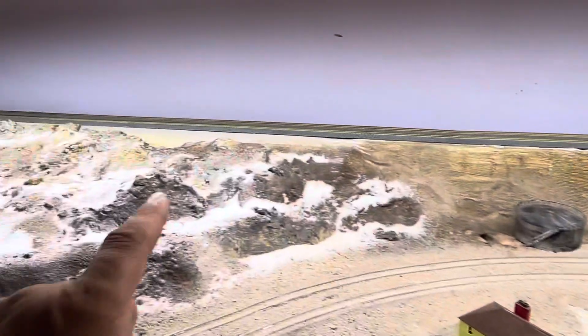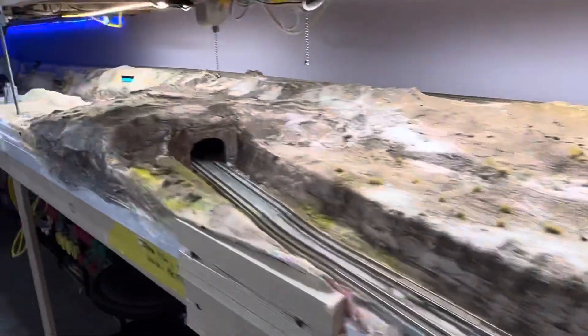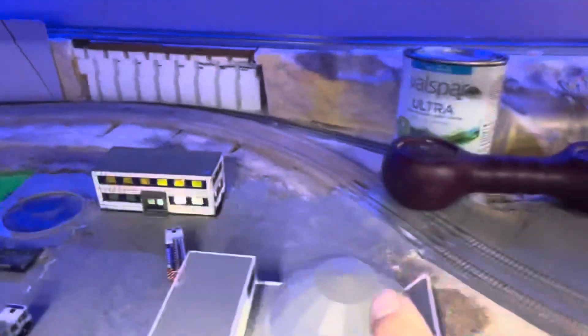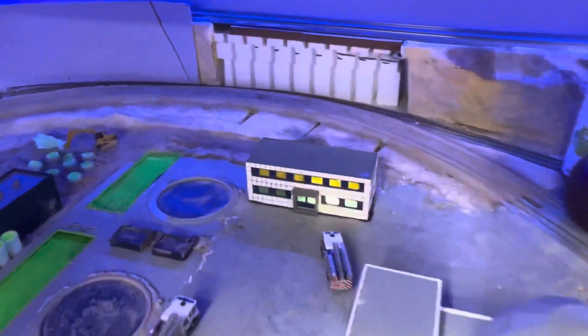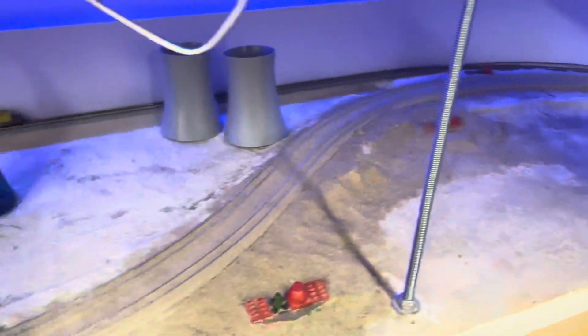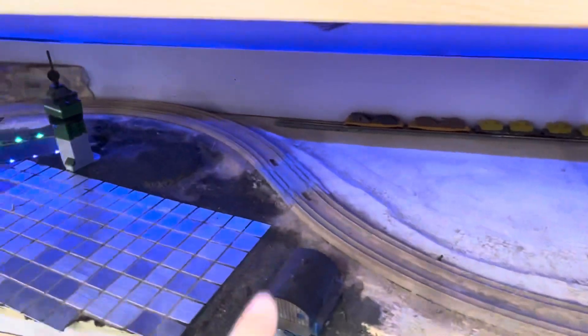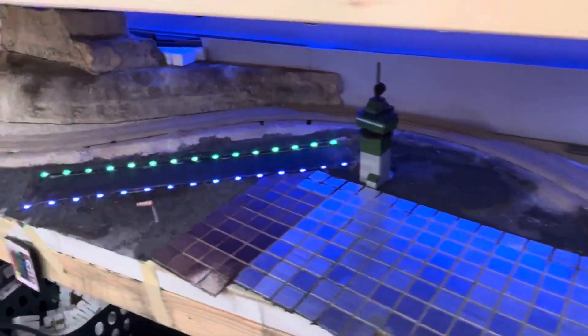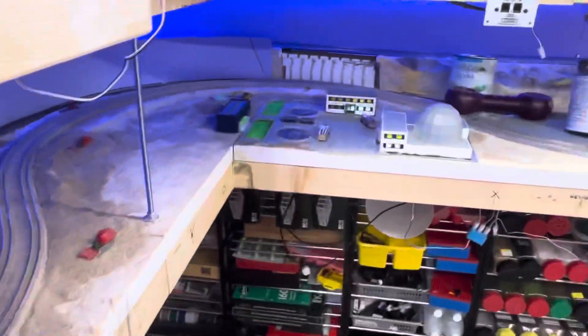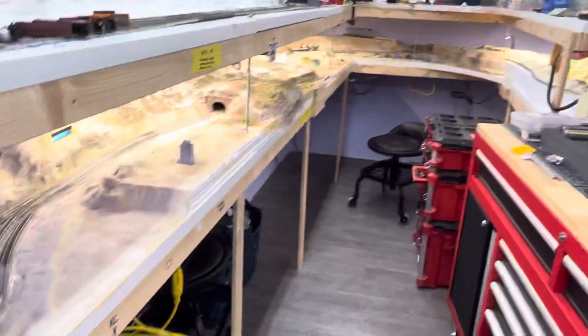There was a switch up here and I took it out - I don't need that. Over here I've been working on ballast, so this is all glued and it's got the first layer of ballast on there all the way around. This is all glued now and ballasted up to there. That's what I'm working on - I just wanted to give a little bit of an update. It doesn't look like much but we'll get back to you soon.